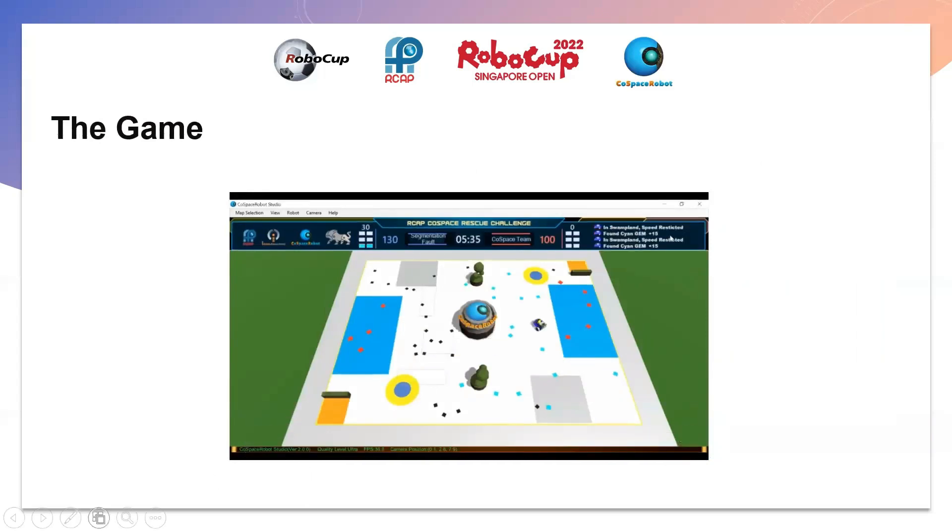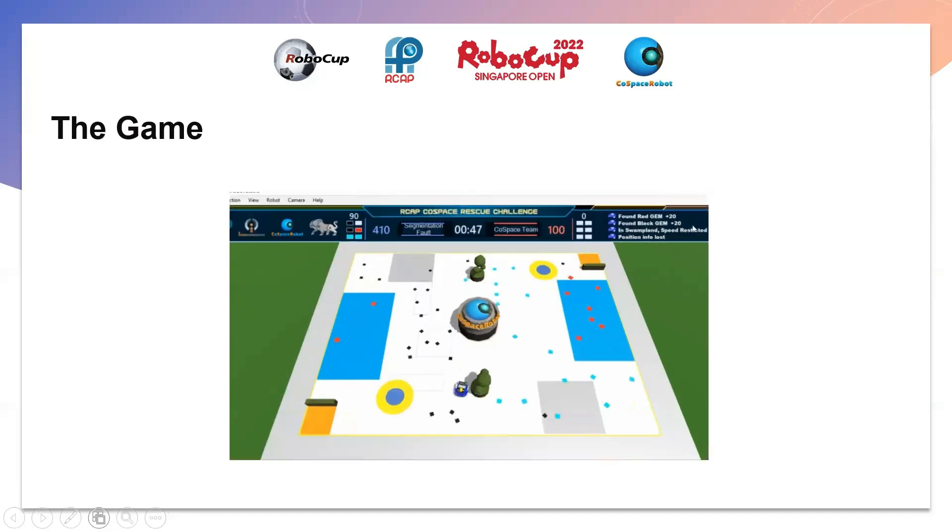The robot is picking up objects and randomly moving around. Now it's picking up its last object. Pathfinding to deposit starts — it goes to the next section and then into the deposit zone. Then it continues to get more objects. Here it detects a super object in the same section, so it goes towards it — it's still not perfect but it does eventually get it — and then it pathfinds to the deposit zone.